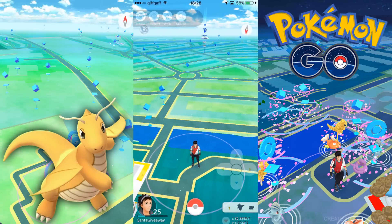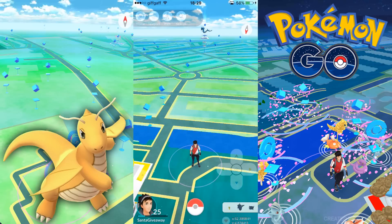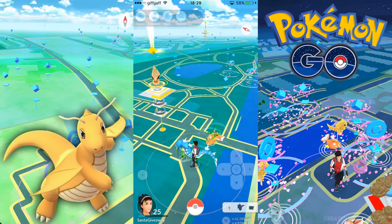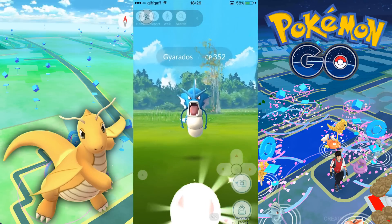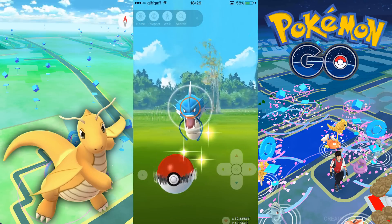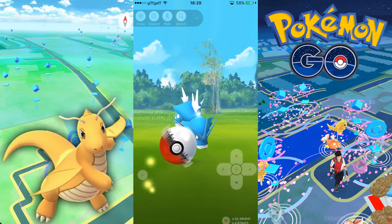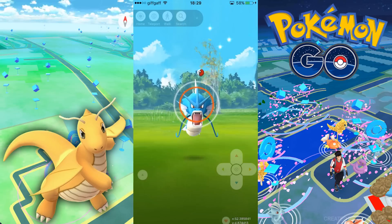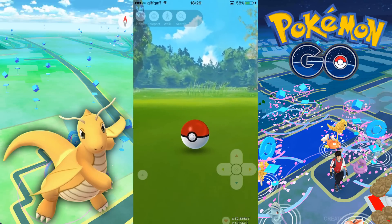As soon as you teleport and sort out the coordinates to make sure it's all correct, you'll notice in the Sightings tab it will actually show you the Gyarados that you teleported to. After you wait around 20 seconds it will spawn in right on top of you, so you literally get placed right on top of the Pokémon you're going to capture. Unfortunately I did get a soft ban because it was a very far distance.